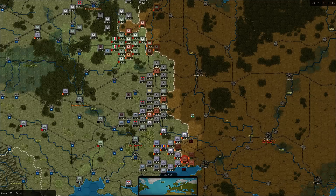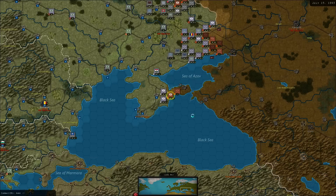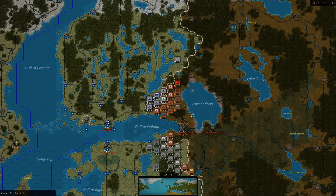Rostov will be defended. The days of the cavalry are over, I'm afraid — they can still hunt partisans. They went into my kind of trap — I just need the headquarter down there and then with help of air power I can break up that army.